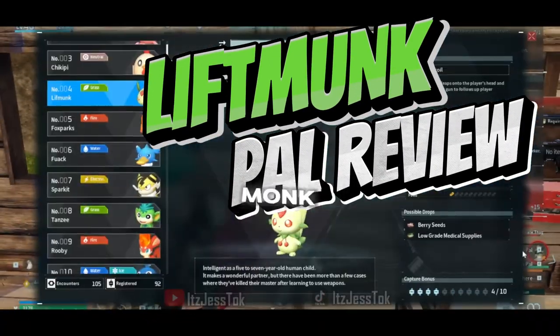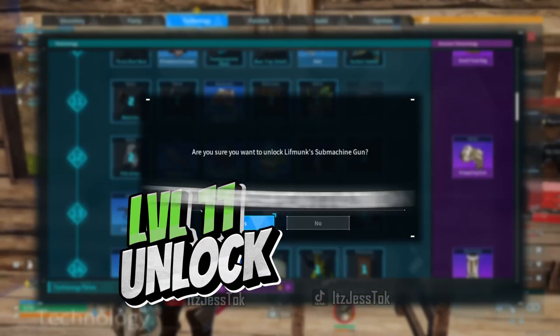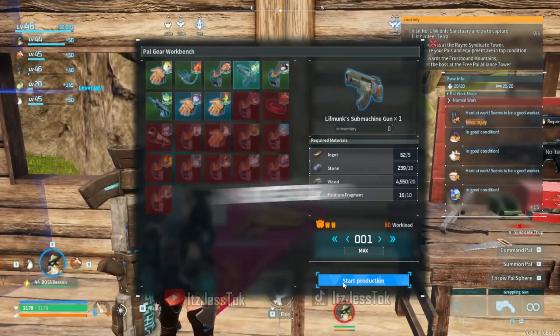Lift Monk Pal Review. Lift Monk is a beginner pal, similar to Tansy. While they nearly share identical tasks, Lift Monk does not share the transportation task like Tansy. Instead, it has medicine added to its arsenal.